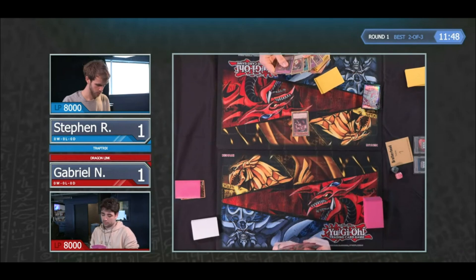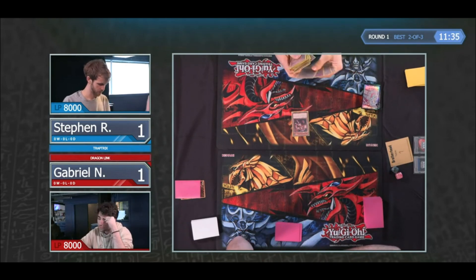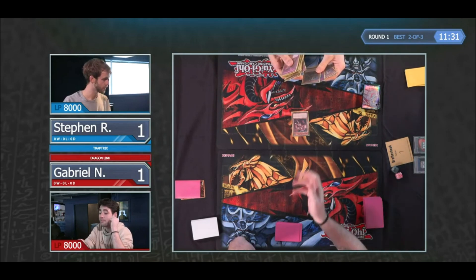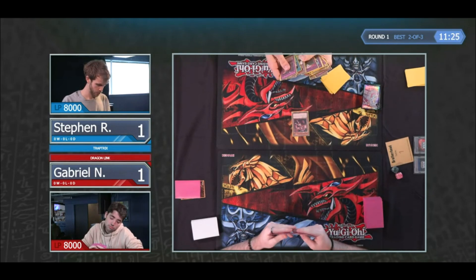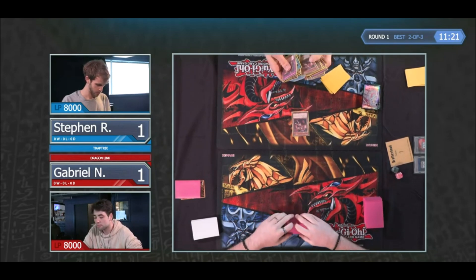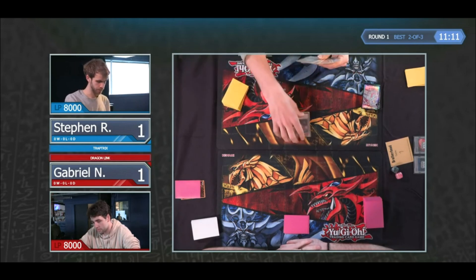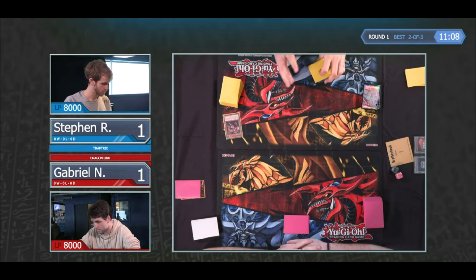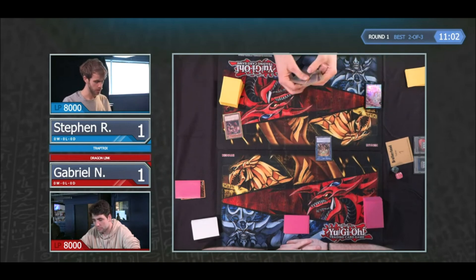It looks like he's got Lord of the Heavenly Prison, Infinite Impermanence, and some Trap Tricks monsters. He's opened the card that searches a Trap Tricks monster. On the bright side for Gabe, he hasn't drawn one of those nine formidable side deck cards. On the downside, he does have playable cards. For Steven, on the upside, he has playable cards too — an extra couple of interrupts and even got the Lord to play around removal cards like Harpie's Feather Duster from the side. The only thing particularly irritating would be if Gabe has Harpie's Feather Duster.